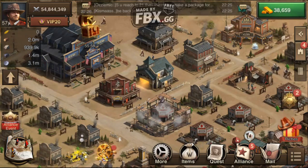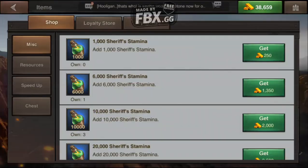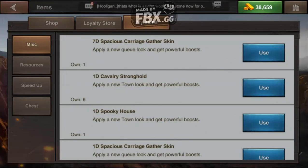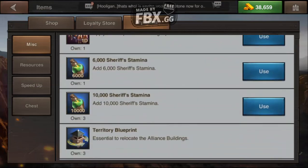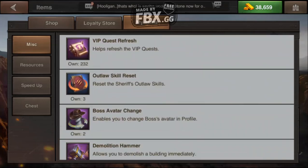So how do you edit your town? You have to go to your items button, go to my items, and scroll all the way to the bottom — which is what I'm doing. It's going to take a while because there's a lot of items in here. It's in the miscellaneous tab.